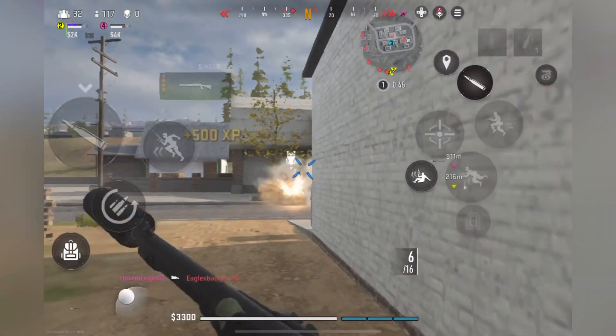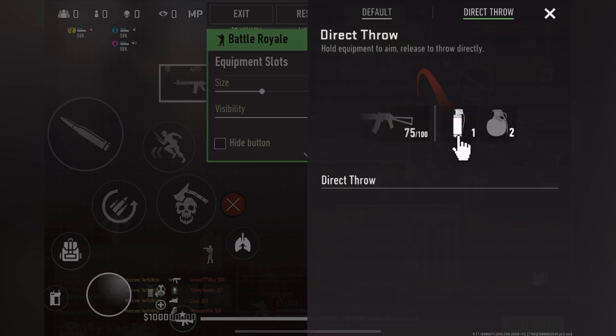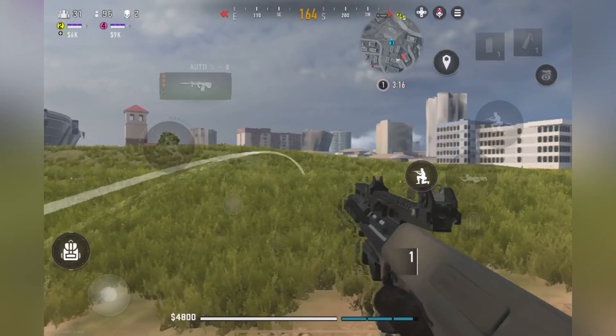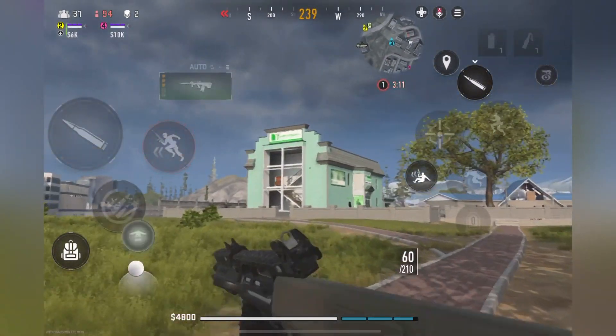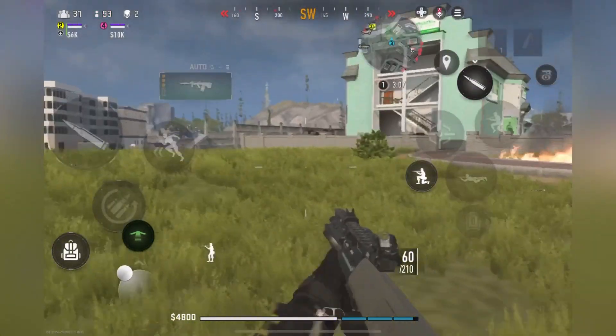To use this feature, you need to go to control and button settings and put the item throwable in direct mode by tapping on it. This allows you to throw throwable items without aiming using a single touch. And if you want to aim, you must hold down this button and release it to throw. This feature is excellent for using throwable items, such as throwing knives at close distance.